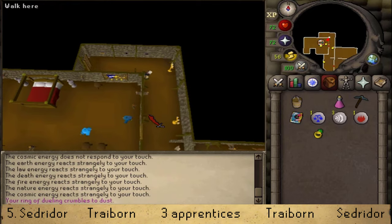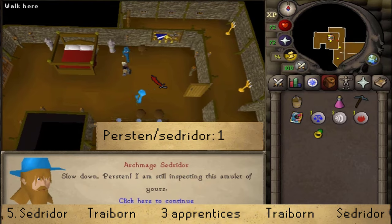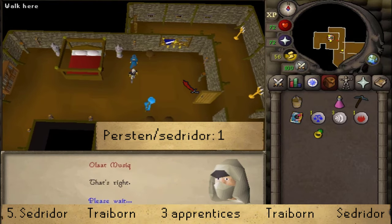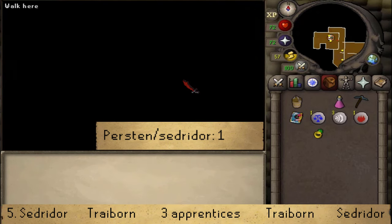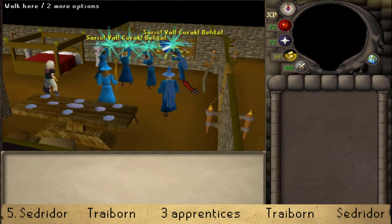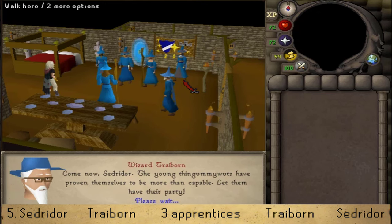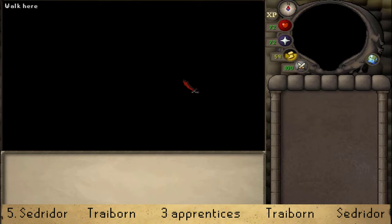This time Purston will also appear. Talk to either of the two characters and select option 1 to start the cutscene. A portal will open, and you, Purston, and the apprentices will arrive in an underground Saradominist temple located under the sea south of Morytania. Everyone will spread out to explore the area.